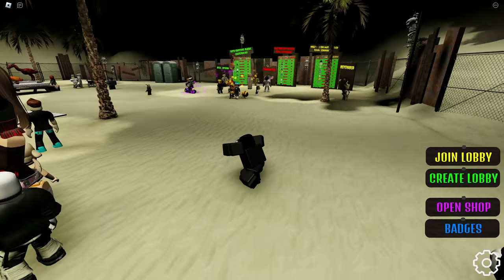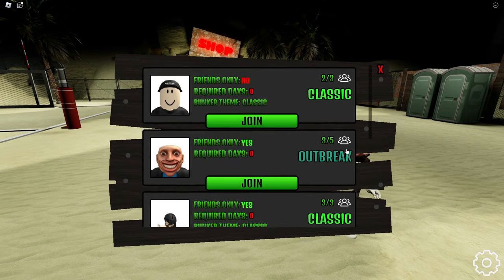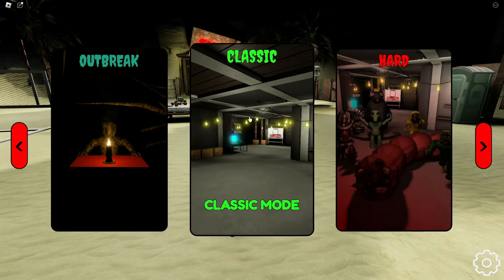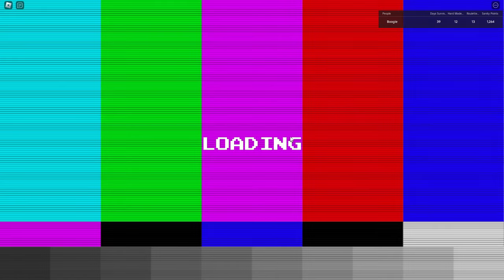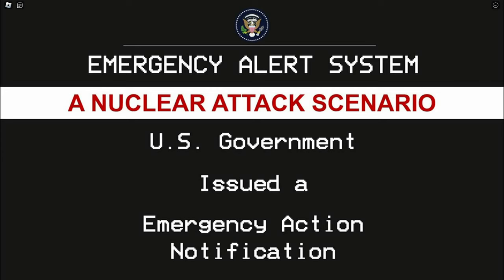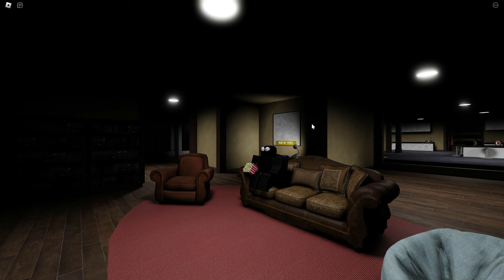Alrighty boys, we are here in the game right now. Let's go to a joined lobby over here — actually, let's just play solo, because who cares? Oh my goodness, it's been so long since I played this game and there's so many things that are added. This is actually kind of new to me. I know exactly what to get — we just have to get the really main items. We don't really need food or water right now because we can just get it a little bit later.